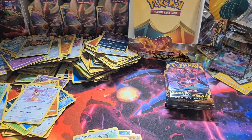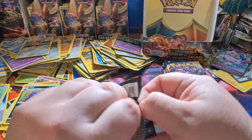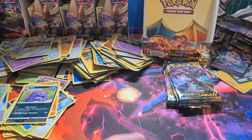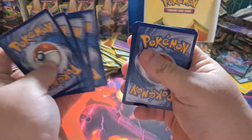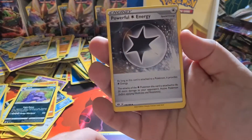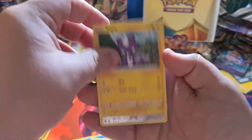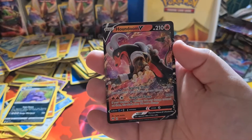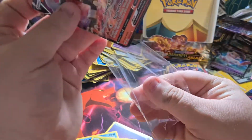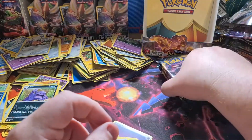Turtonator, do me proud please. Come on, let's go! One, two, three, four. Fire, Glimwood Tangle, Powerful Energy, Solrock, Skarmory, Cubchoo, Whirlipede, Bunnelby, Toxel, reverse Escavalier, and the final card is a Houndoom V! I didn't pull this one in Japanese — another banger! Definitely awesome.